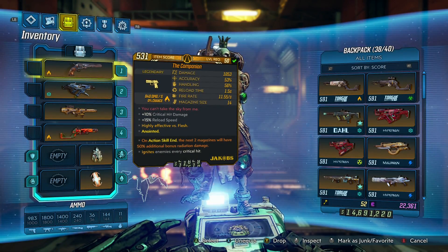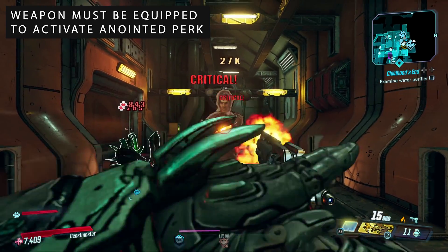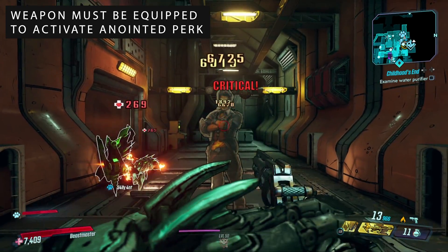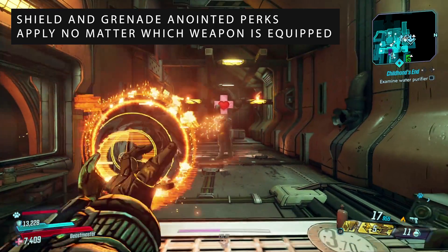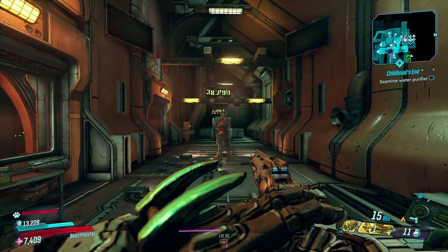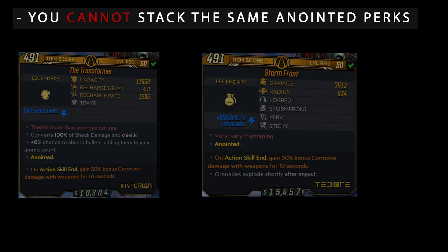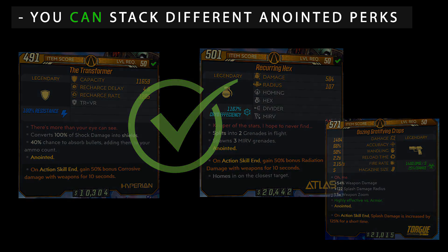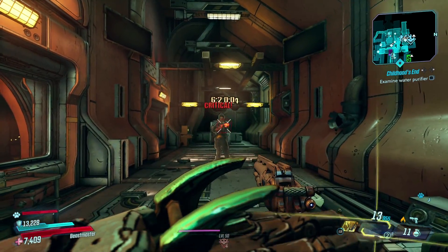Now that you know where to find the gear, let's answer some quick questions about how Anointments work. If you're using an Anointed Weapon, the perk applies to that weapon only, and the weapon must be out for the Anointment to be active. So you can see here, I wasn't doing any Radiation Damage before my Action Skill — I used my Action Skill, and now I'm doing Radiation Damage with the Companion Pistol. If you're using an Anointed Shield or Grenade, that Anointment will apply no matter what weapon you're using. Also, if the Anointment specifies a certain Vault Hunter class — Siren, Beastmaster, Gunner, or Operative — you must be playing that class for the Anointment to proc. Two of the same Anointed Perks will not stack; however, you can stack different Anointed Perks from your Grenade, Shield, and your currently equipped weapon. Anointed Items are extremely valuable in Borderlands at Endgame. You can use them to improve your damage, sustainability, and Action Skill uptime.